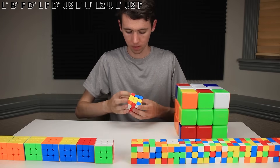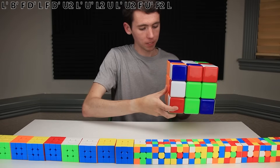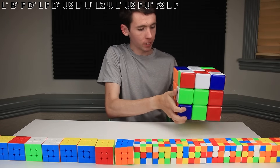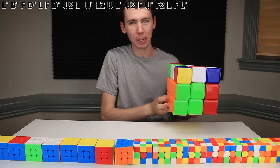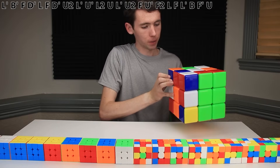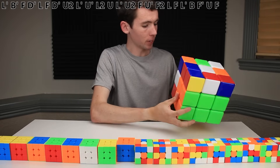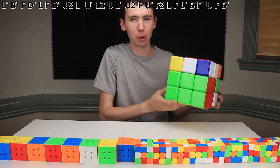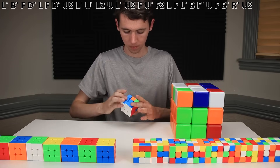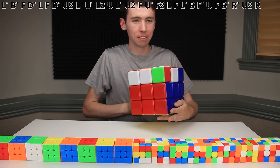U'. F2. L. F. And for cube 20, we are going to do an L' to finish off our second F2L pair. B. F'. U. F. And for cube 25, we are going to do a B' to finish off that third F2L pair. R'. U2. And for cube 28, let's go ahead and do an R to finish off F2L with a very easy fourth pair.